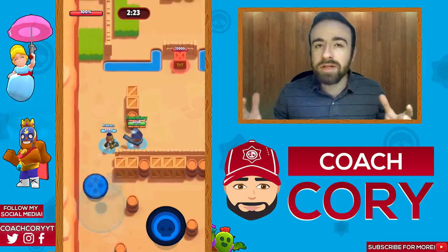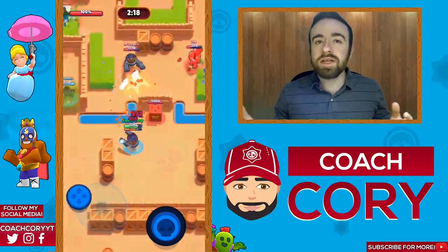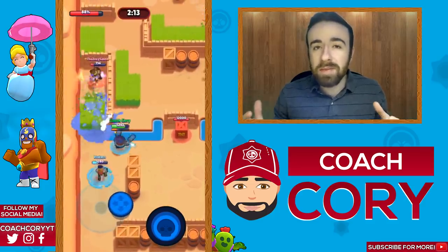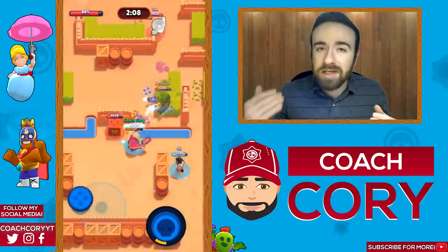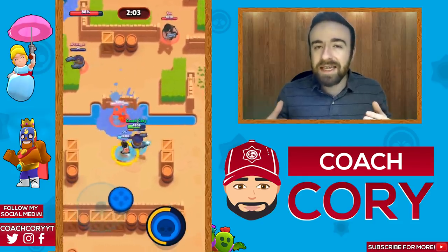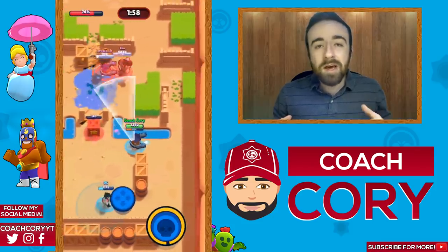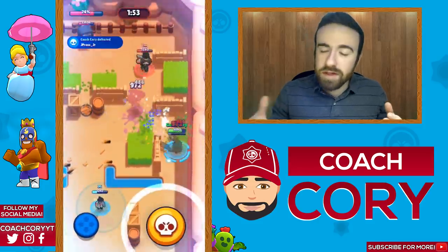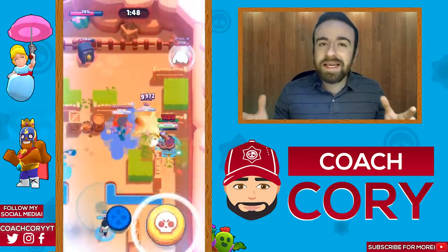The long-range guy can chip away at people and build up his super without dying fairly easily — he has enough range to pull back to cover. A thrower has a little less range, so having the tank with him helps him survive longer and get into a better position to build his super. As Daryl, your main priority is just to chip away at enemies and build up your super. If you die, that's okay, but make sure you're charging your super a good amount before dying.